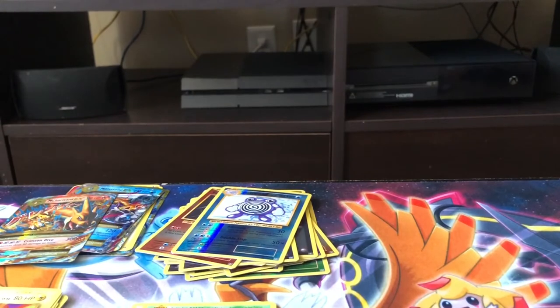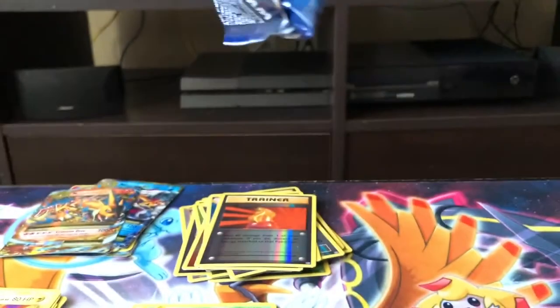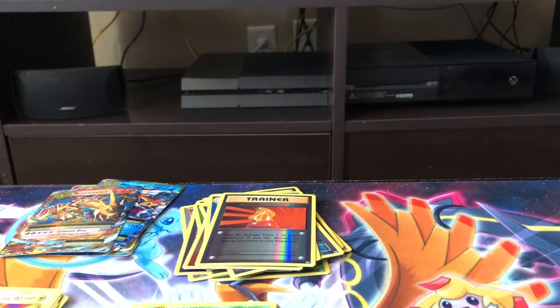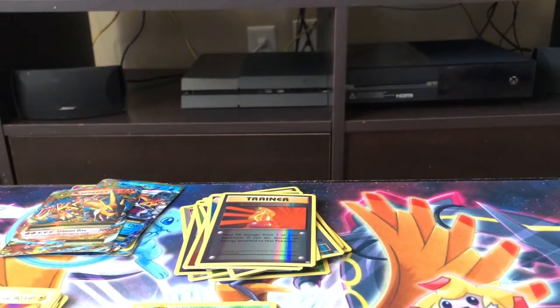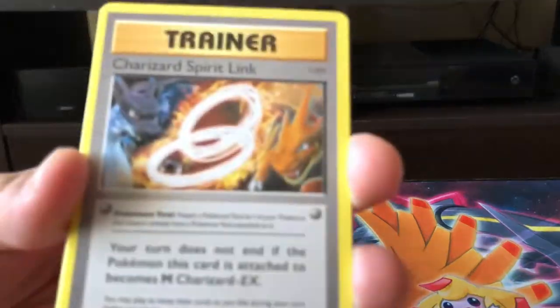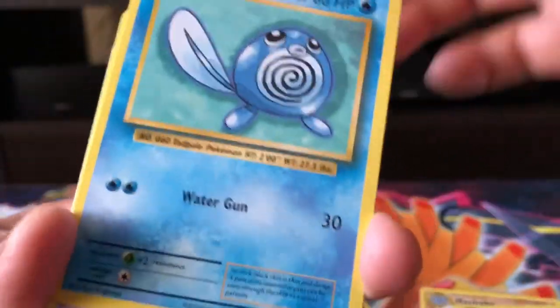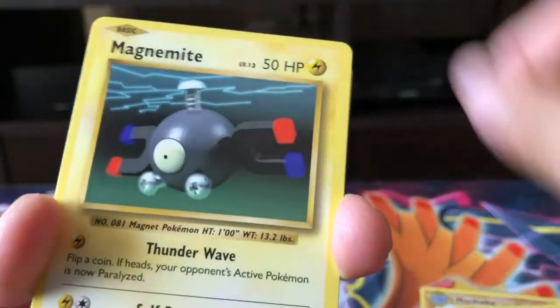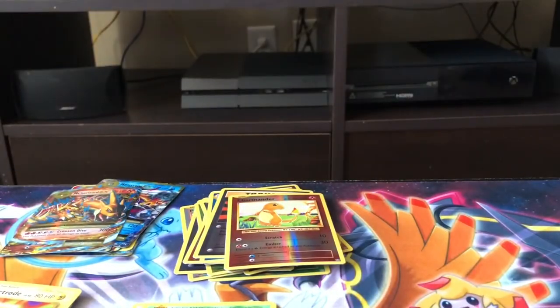We got two more packs right here. Charizard Spirit Link, Double Colorless Energy, Machoke, Weedle, Voltorb, Poliwag, Gastly, Magnemite, Charmander Reverse Holo, and the rear is another Beedrill. Beedrill's, Beedrill's — we don't like Beedrills.